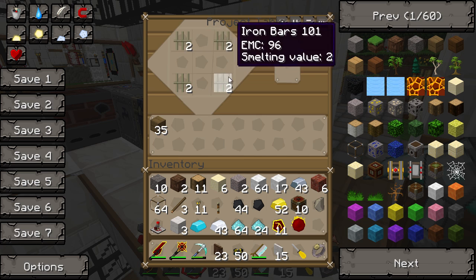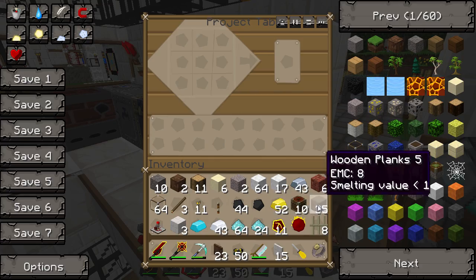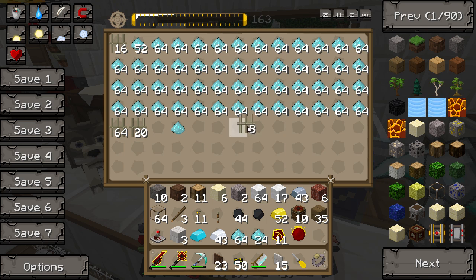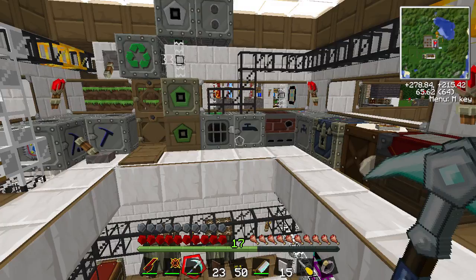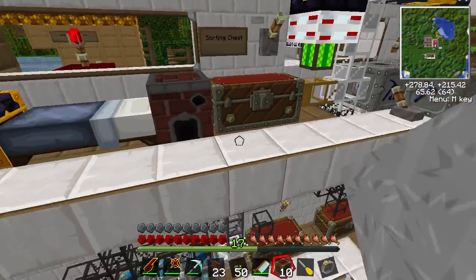So we've got 4, 5, 6, 7, 8, 9, 10 - there we go. Now we can just transmute the rest of the bars because we don't need them. There we go, so now we've got our buffers.